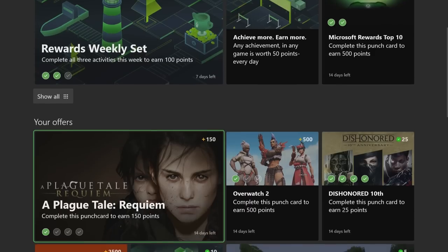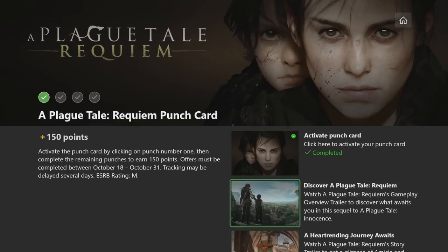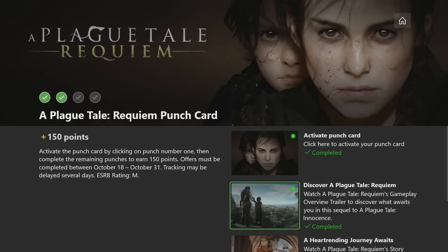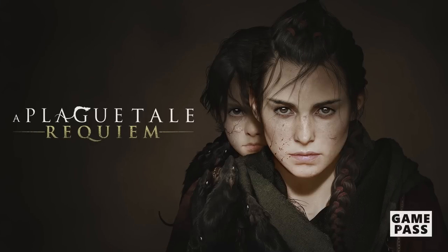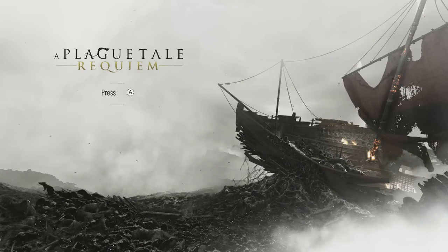You want to make sure you get that first green check mark before you get started. The second and third steps are really easy — basically you just need to click on these links and it'll open some YouTube videos for you. After you have finished with both of those you should have three out of the four green check marks. Then the last part is we need to earn one of the new achievements in this new game Plague Tale: Requiem. This game is available on the cloud if you want to play it that way. I'm going to be showing gameplay from my Series S console here, and this will probably take you anywhere from seven or eight minutes to maybe 15 or 20 if it is difficult for you.